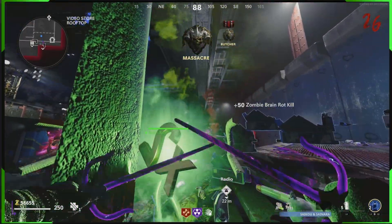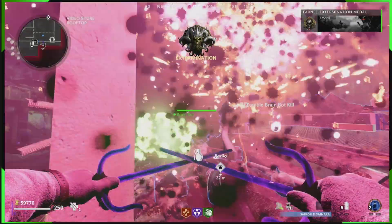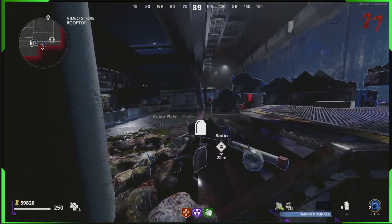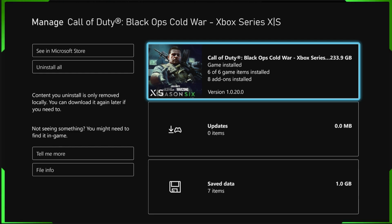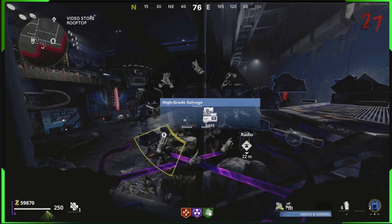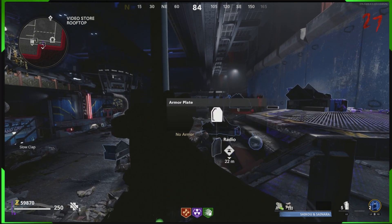Hey guys, B-Man here. Today we got an awesome one — showing you guys in Season 6 Reloaded that the PhD Slider wall breach method is still working. I also test out the RCXD no-target god mode glitch in this video. We're on version 1.0.20.0, after the recent reloaded update. Make sure you drop a comment, drop a like, subscribe if you're new, and let's get into the tutorial.